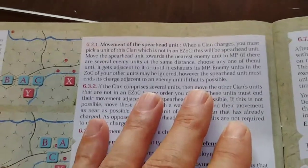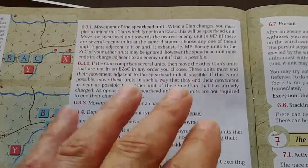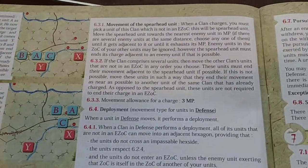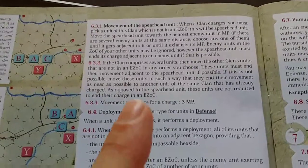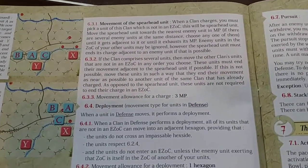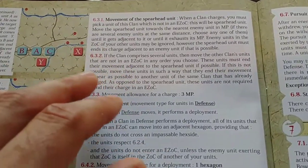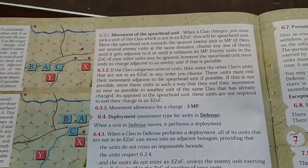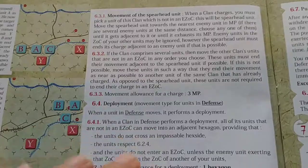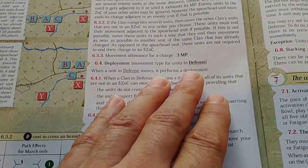So you pick your clan and you move according to what those activations are. If your clan is in attack mode it's going to charge, and charging units have three movement points. You choose one of your clan counters — one of your units from that clan — and they become the spearhead unit. They have to move towards the closest enemy unit in terms of movement points, and the other units of that clan have to end their movement next to that spearhead unit if possible.